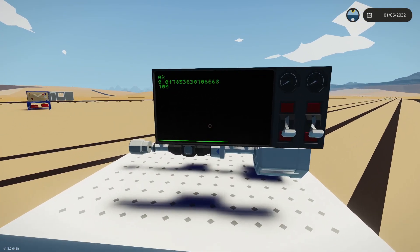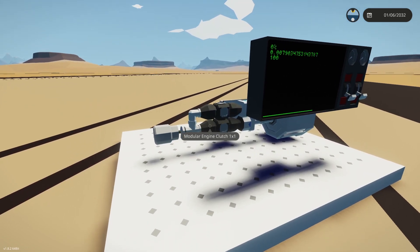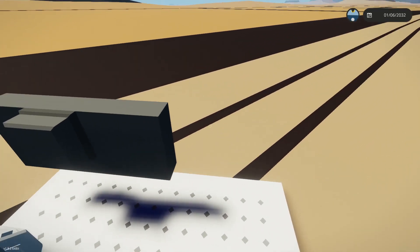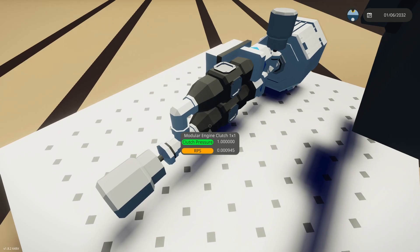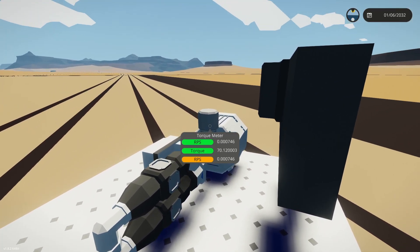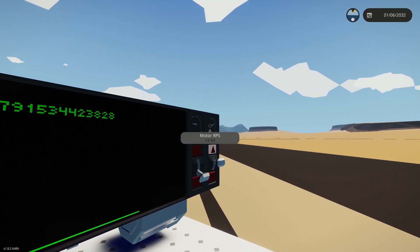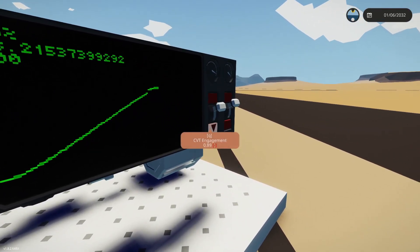Ladies and gentlemen, what I have for you today is something a bit special. I'm going to be teaching you how to make a continuous variable transmission — a transmission that is basically infinite gears. In Stormworks, clutches are pretty hard to engage, but not modular engine clutches. They are so beautiful in functionality, and I'm going to be abusing that today to show you how we can make a CVT transmission that takes your RPS on one side and gives you an almost perfectly linear increase of RPS. Let's get into it.